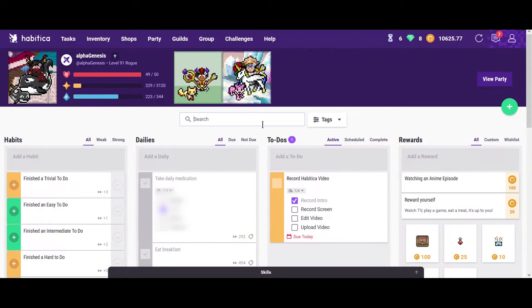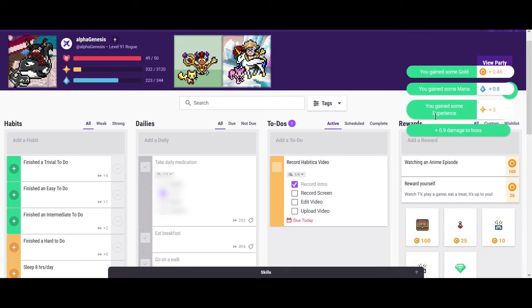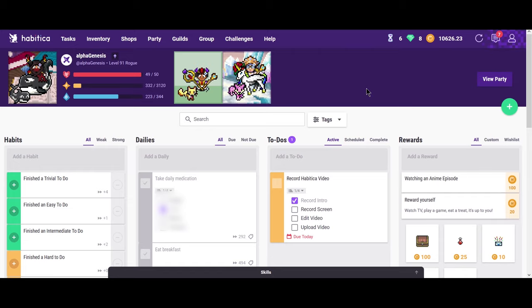Now I'm going to go into the more gaming aspects of Habitica, which make it super fun. When I complete a task — for example, a Trivial to-do — I get some gold, mana, experience, and I get some damage to the boss. Sometimes I even get items. So let's go down to items.